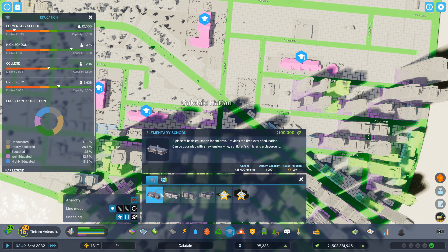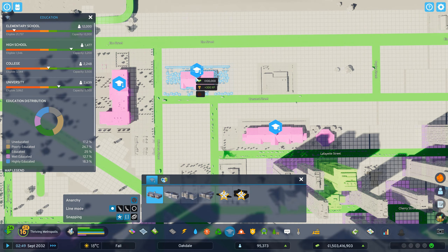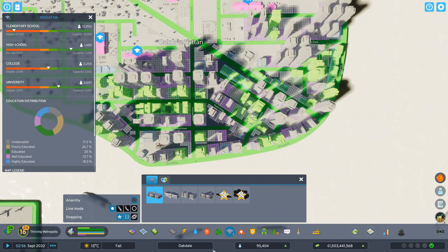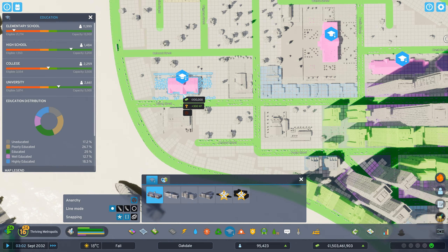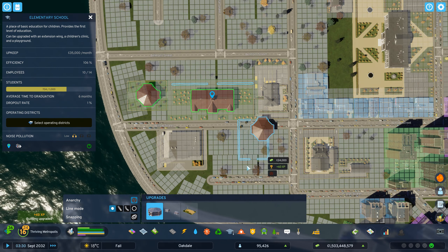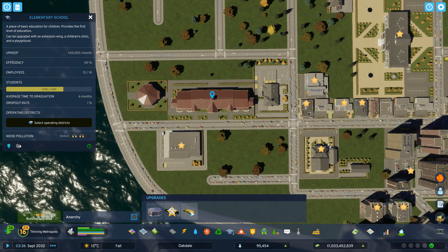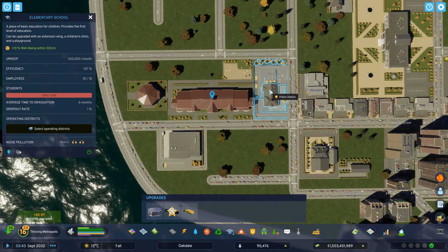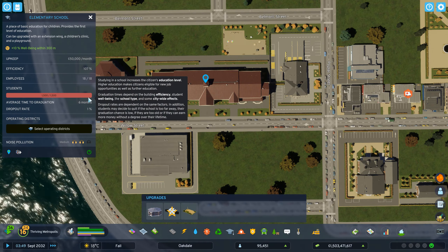We need at least another elementary school here as well. We are going to stuff it right here - we already have this filled up around here. Like that, then we add the wing there, more space for more pupils, and we have the playground as well which fits nicely on the back. Nice - next to the police station, so the kiddos are very safe. This thing is also loaded.